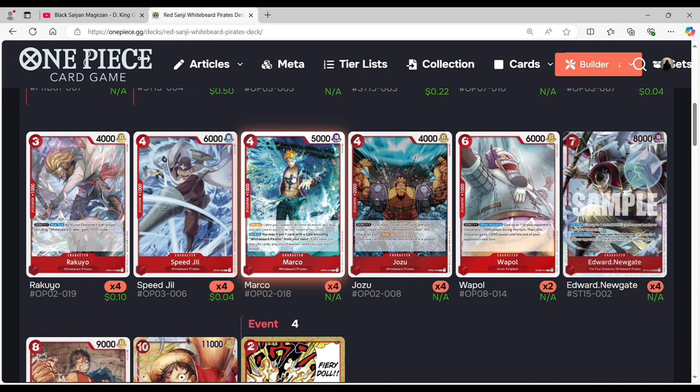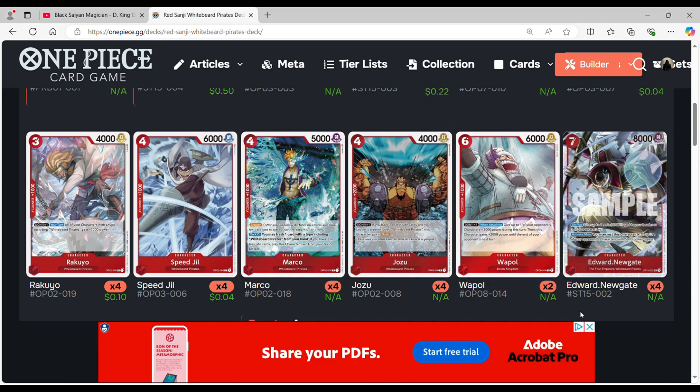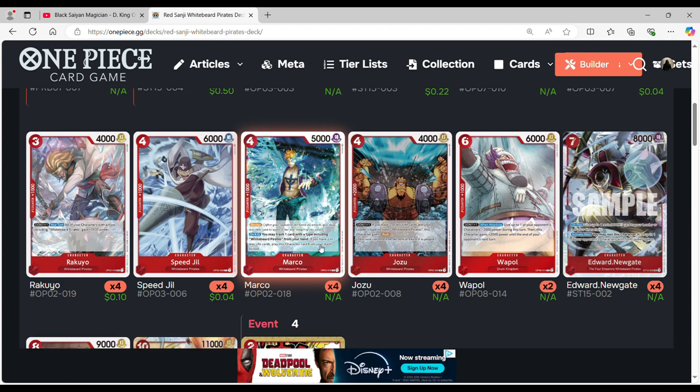Obviously we're maxing out on the Marco blocker, which happens to be a 4-cost. A lot of people should be familiar with this card. If it's KO'd, you may trash one card with the type including Whitebeard pirates. If you have two or less life cards, you play this card from Trash Rested. So essentially, it's like you're retrieving your blocker after it's been killed — it's not once per turn, so anytime he dies, as long as you trash one card, you essentially keep having a blocker for coverage against your opponent.